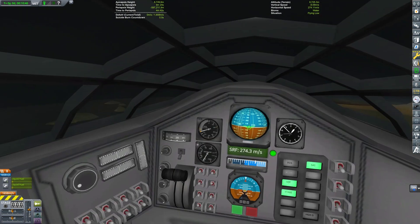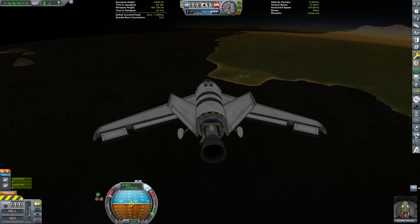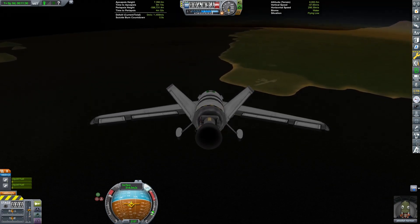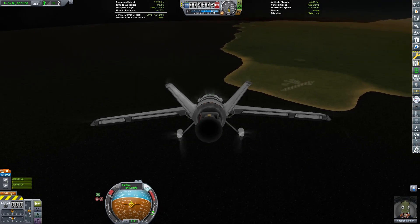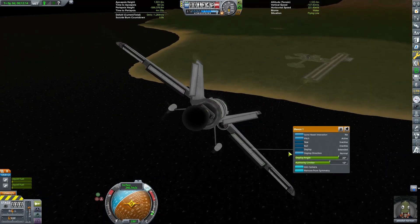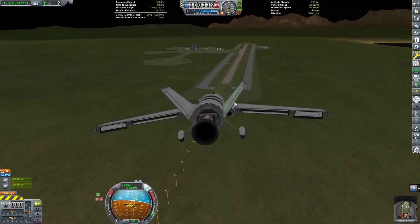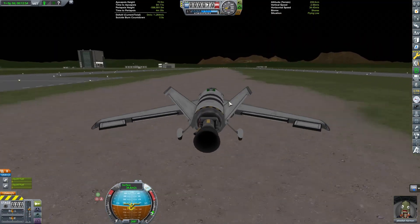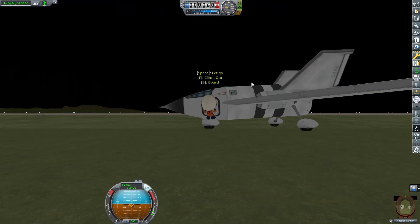This is actually pretty good plane design that we've got working for us here. I am hoping it also lands well. The engine is kind of heavy on the back end and the gear don't raise us very much off the ground, so if we're not really level on landing I'll probably break the engine. Let's see if Jeb can do this — wait, does Jeb even care? No, he's not going to care if he breaks something. And he did. Well, we got all the science points. Good job, Jeb.